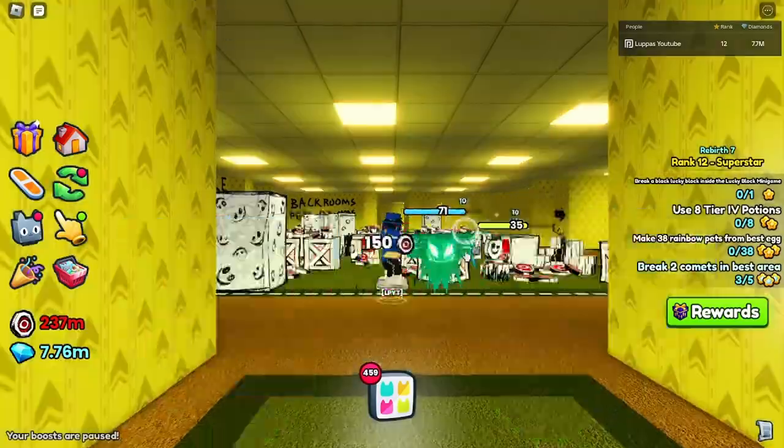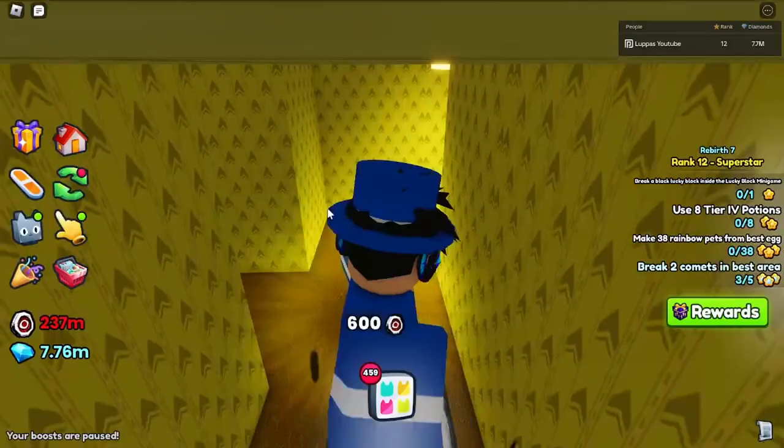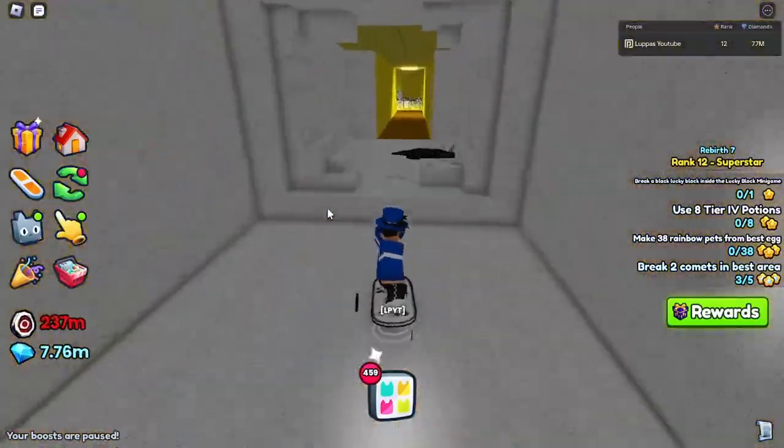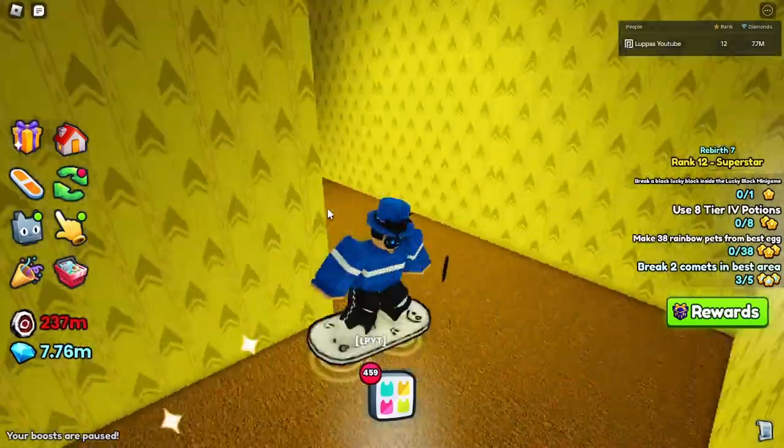I think I got it — yeah, see, like this. I have the hoverboard inside the backrooms event and I can go like this and go through the backrooms so much faster to be able to find the secret doors.